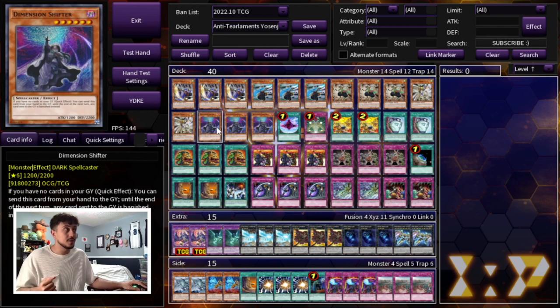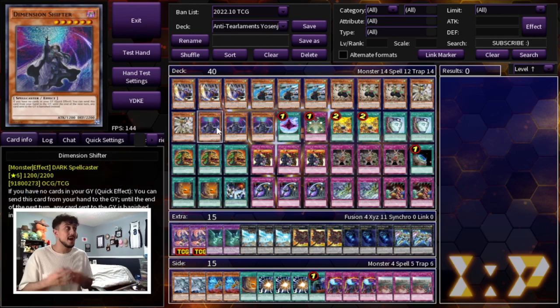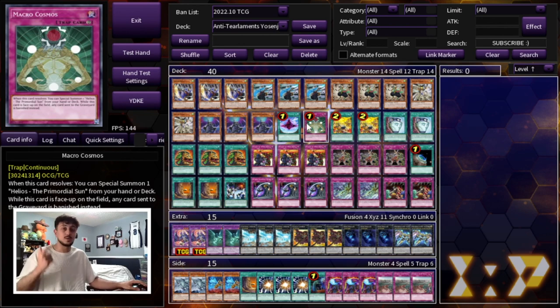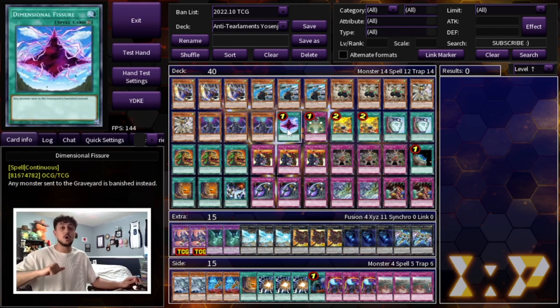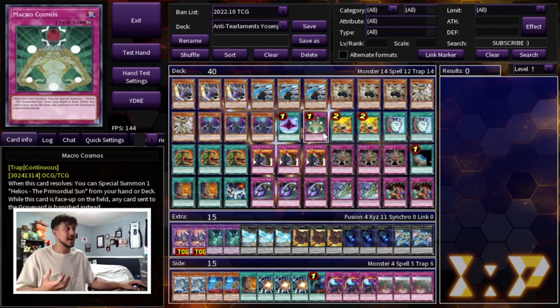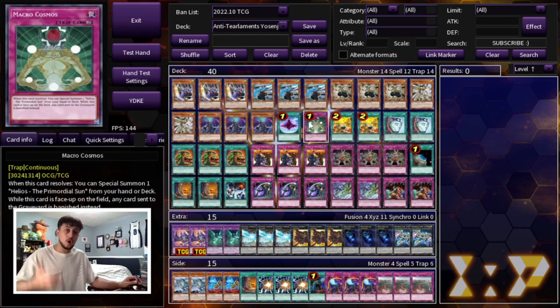For that reason we are playing 3 Dimension Shifter. Dimension Shifter pretty much shuts off your opponent's turn, and the really cool thing is it's good into so many decks. We're also playing 1 Dimensional Fissure and 1 Macro Cosmo. 3 Shifter is not enough — if you're going first and you have a Dimensional Fissure instead of a Shifter, that's another card that pretty much shuts out the Tier Limit matchup. Macro Cosmo acts as the 5th Dimensional Shifter. We are just playing cards that are not going to let our opponent's cards hit the graveyard — that's the most important thing.